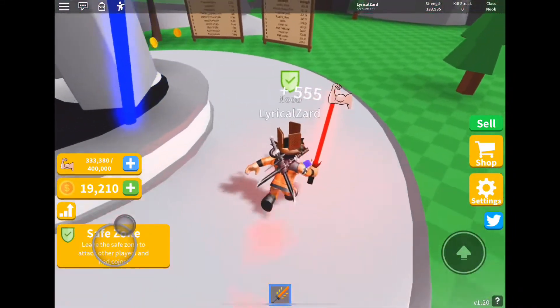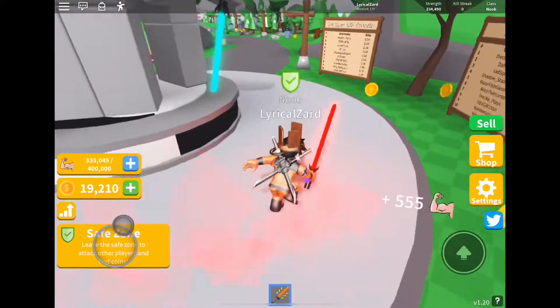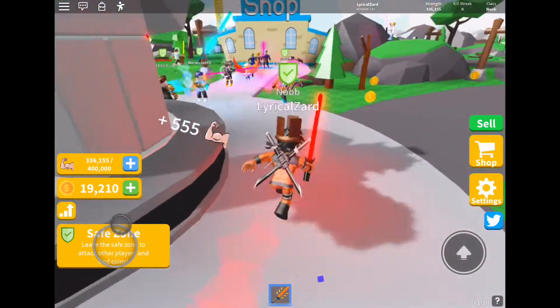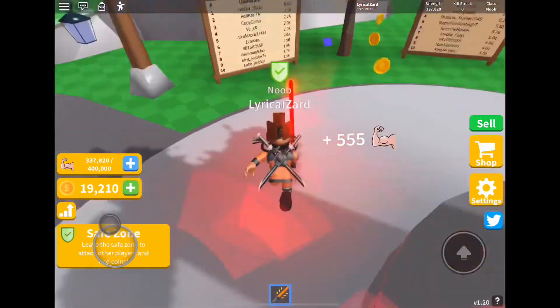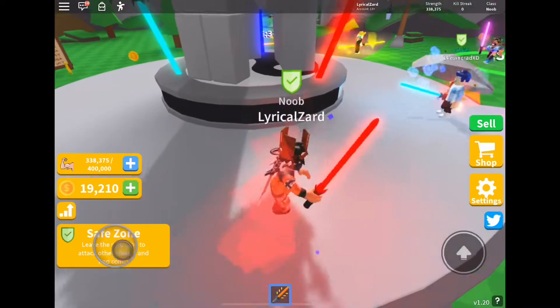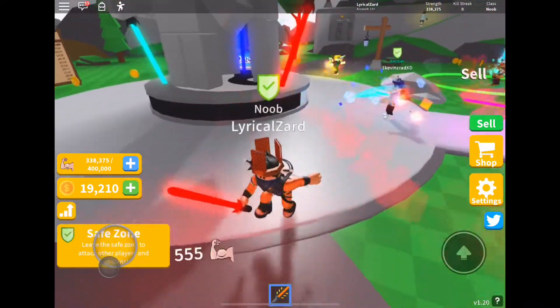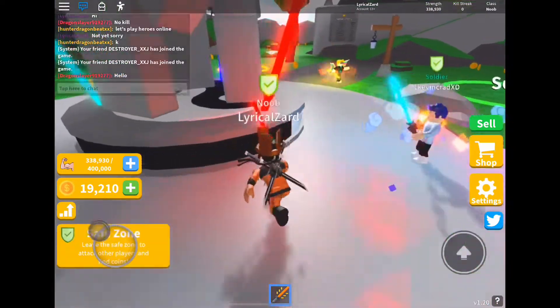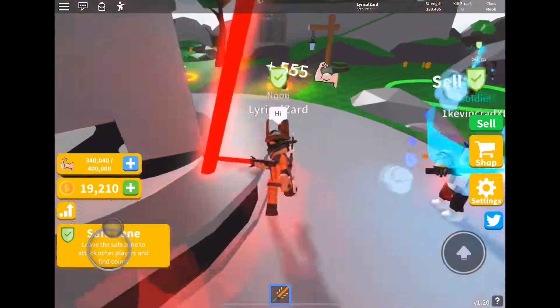But I think they fixed it now — maybe our server was just glitched. You see this little circle right here? I think this is the safe zone. You have to be in this circle to be in the safe zone. Walk out of this gray circle and you're no longer in the safe zone.